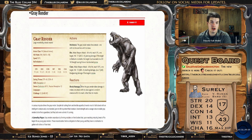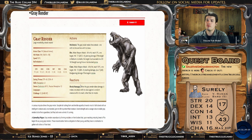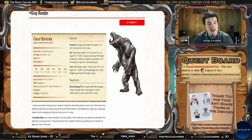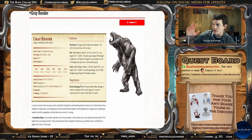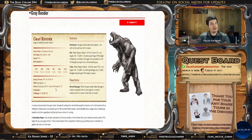For our encounter we used a Duergar Mind Master as the controller of this Gray Render. If the players had killed the Mind Master before the Gray Render, it would have turned the encounter upside down — the Gray Render would have just started attacking everything. But that did not happen, so instead they focused all their attention on the Gray Render, which makes sense since they had no reason to know it was being controlled.